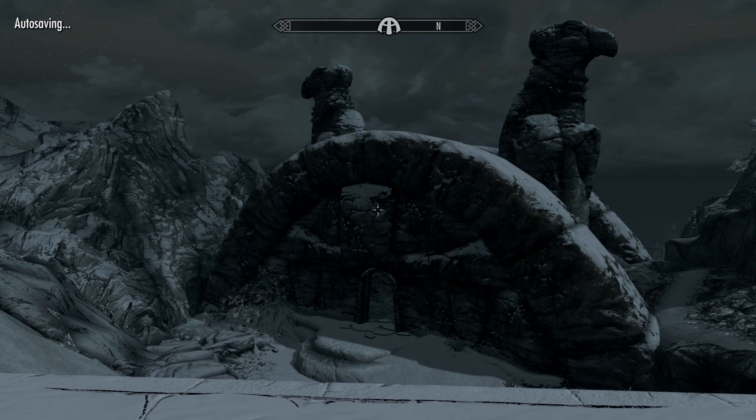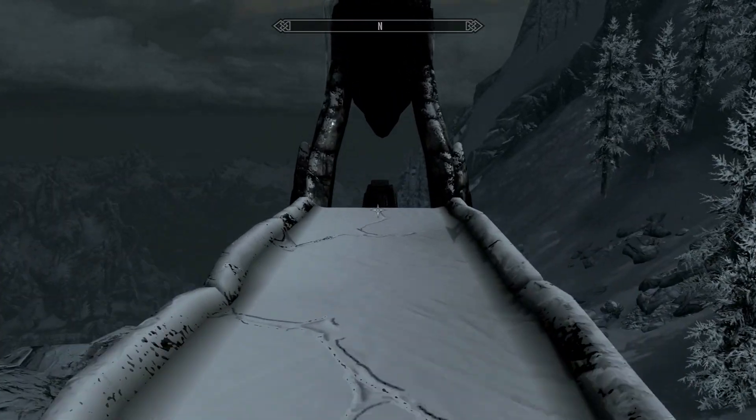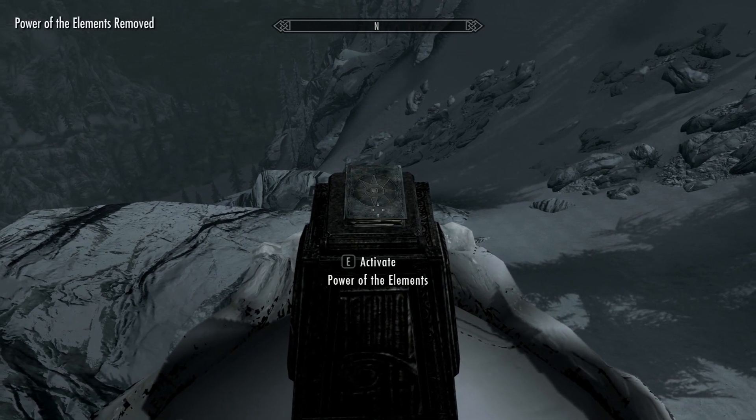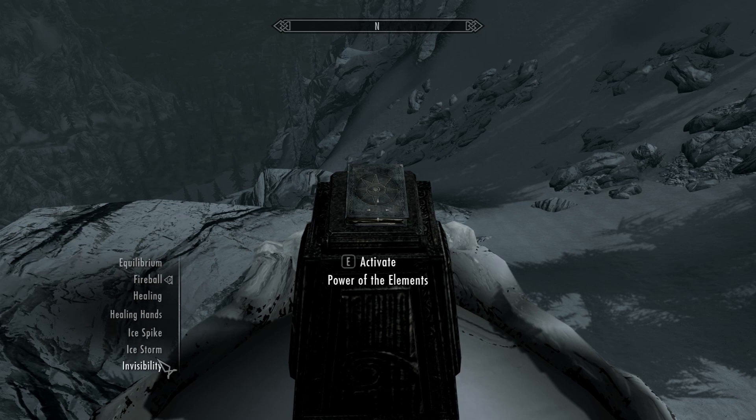Once you get to North Skybound Watch, you want to go down, kill the bandits, and hop out the back door. Put the book on the pedestal. This time, grab any frost spell and whack it, and it will give you the next clue.